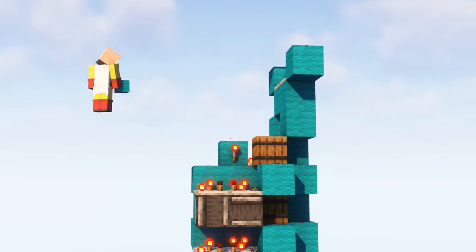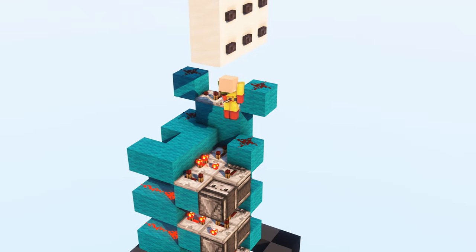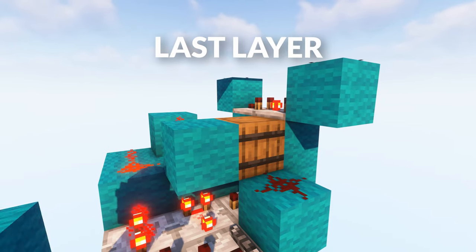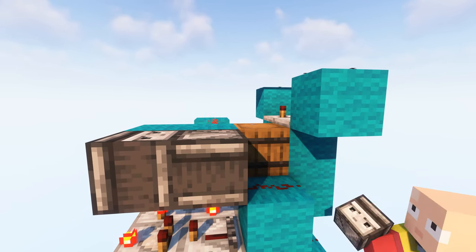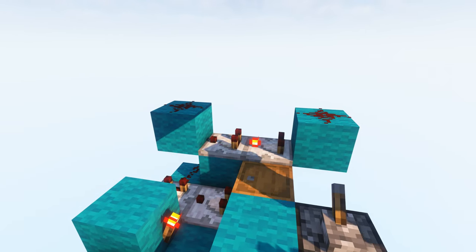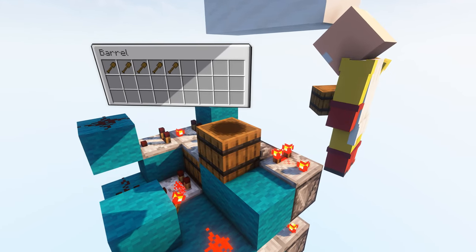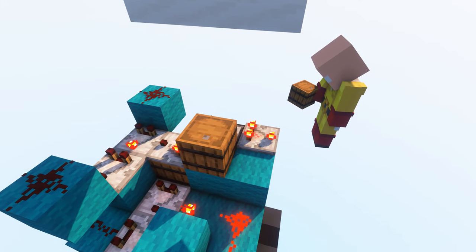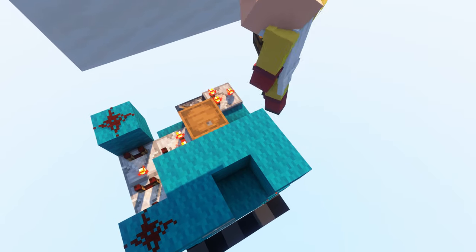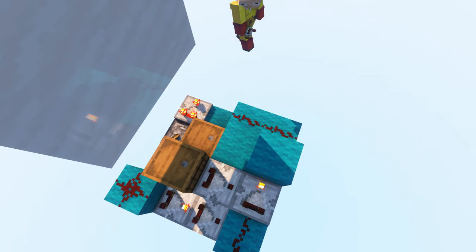Now, you'll want to repeat this layer all the way until the top, except for the last layer. Now, this layer is slightly different, but you still want to place those blocks there, and observers just like this. Now, place a comparator on subtract mode, and now place a lever flicked on behind it. Next up, place a comparator on that barrel, and place a barrel behind it, and you'll want to go into that barrel and place precisely 8 non-stackable items into it. Now, place that little U structure like on all the other layers, and place a barrel right there, with a comparator coming from it, and a comparator on subtract mode. Place a block in front of it, 2 redstone dust, and a torch, just like that.